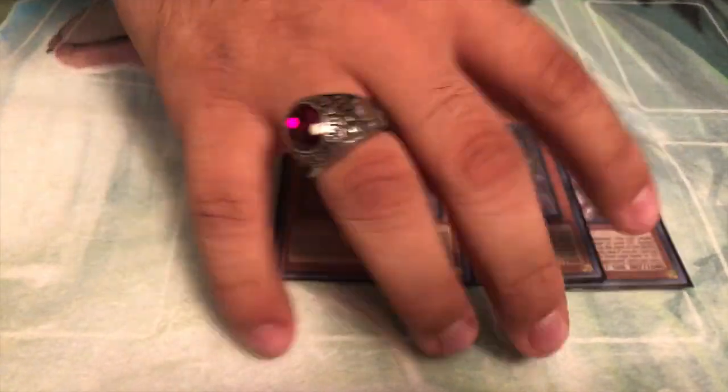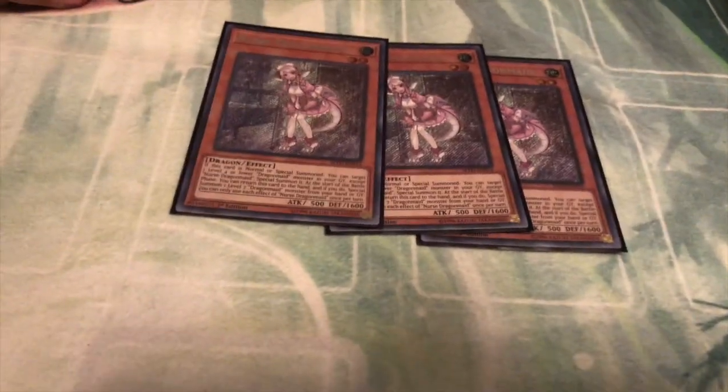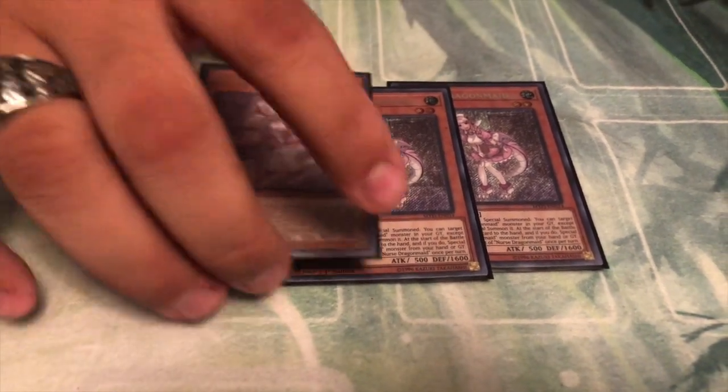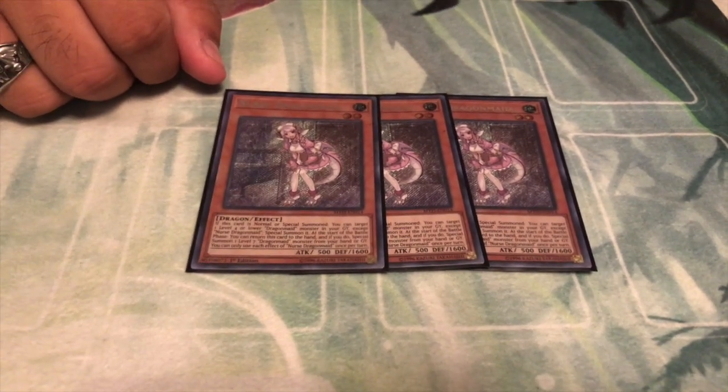Next off, triple Nurse Dragon Maid. I see a lot of people run two, but I think it's more of a three-of card. She helps you come back from a lot of stuff, and she's usually one of your greater Heretics Fields targets just to set up your board back up.